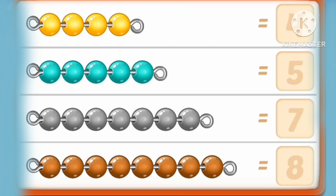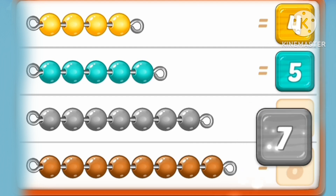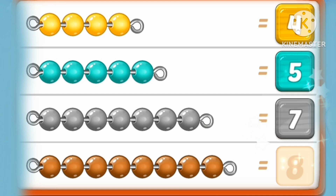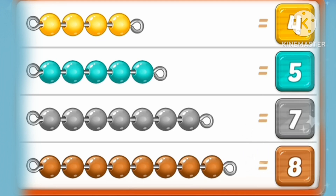One, two, three, four. Yellow marbles. One, two, three, four, five. One, two, three, four, five, six, seven. One, two, three, four, five, six, seven, eight. Eight brown marbles.